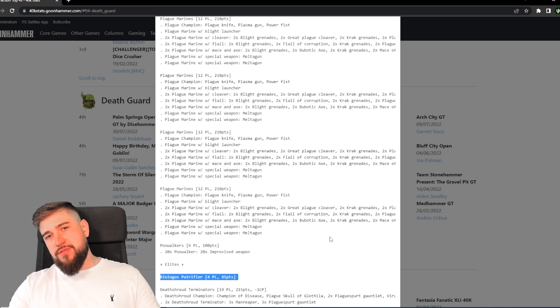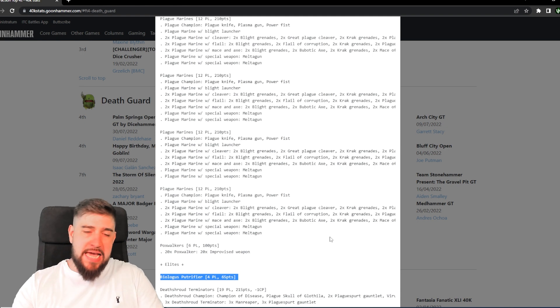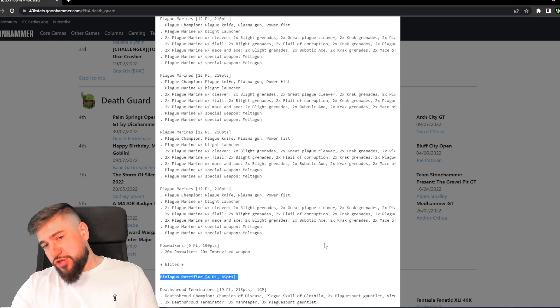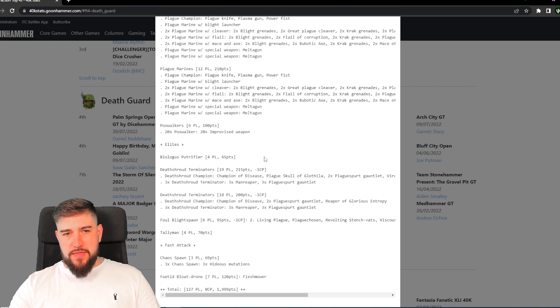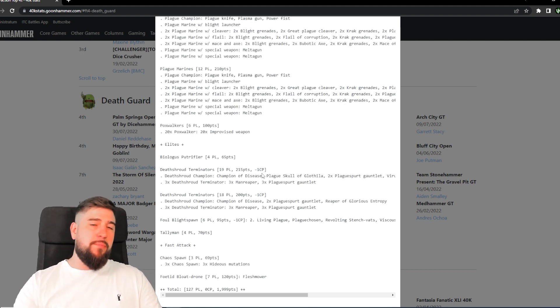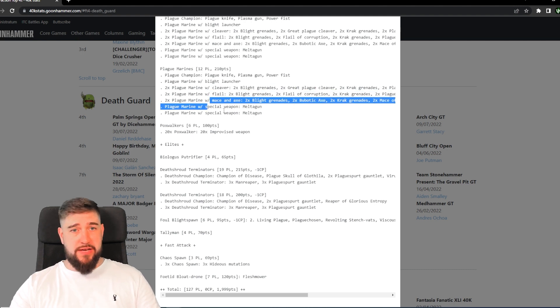Even though it's not high strength, given they're in engagement range they are at minus one toughness, so the wound roll should be reasonable. The AP, other than running into Armor of Contempt, and flat Damage 2 deals with a lot of targets. Overall I don't think the Biologus Putrefier was the main beneficiary of the Ferryman stratagem, but there probably were games where it was a consideration — maybe getting another Plague Marine squad to benefit and throw a blight grenade, possibly instead of the plasma gun if they were in range.